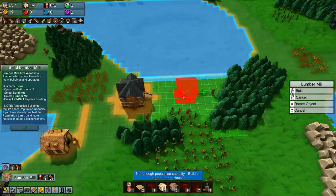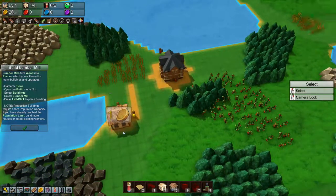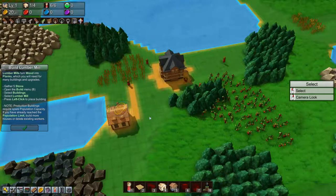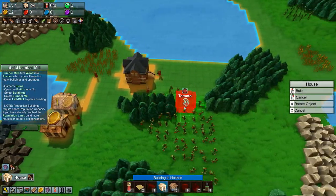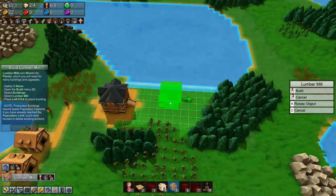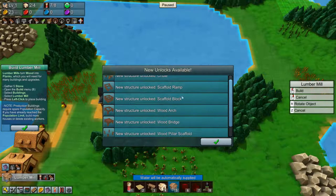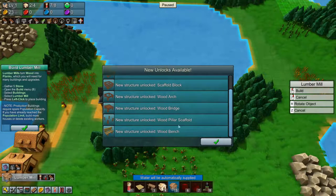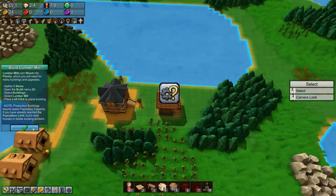Gather five stone, open the build menu — ah, not enough population. Okay, well that sucks. Then I guess we'll build another house, and then we'll build the lumber mill. We'll turn it around and build it right there. So we've unlocked a bunch of new structures: we've unlocked chutes, scaffold ramps, blocks, wood arches, wood bench for a bit of decoration, and all kinds of stuff. Alright, we have our lumber mill.